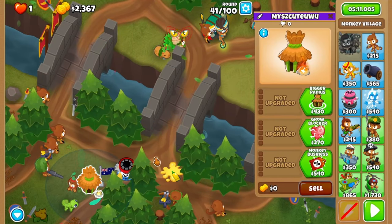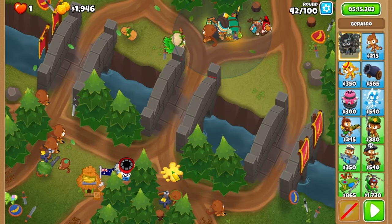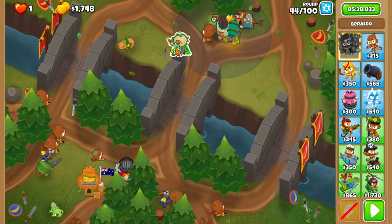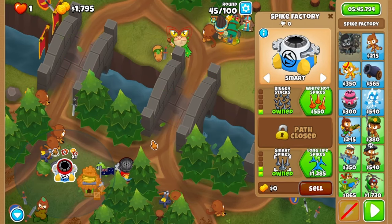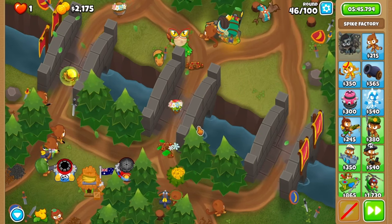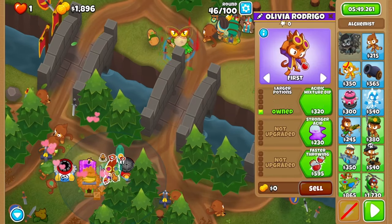Continuing on, add a discount village after beating round 41, in range of the spactory. Jerry glue once again on 43, upgrading to spike balls afterwards. Camo pot once again on 45, and before 46, add your second spactory making sure it touches both lanes, giving it smart spice and bigger stacks, setting it to smart. Give the bounty some pickles before 47, and the balls a brew.